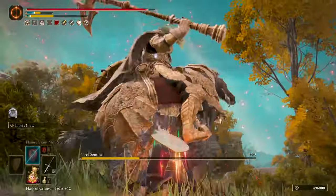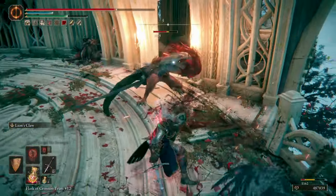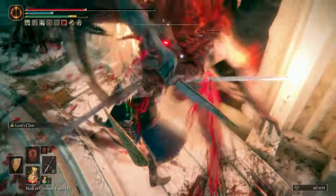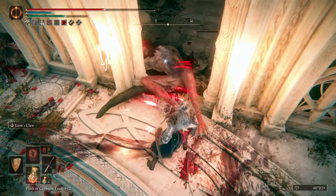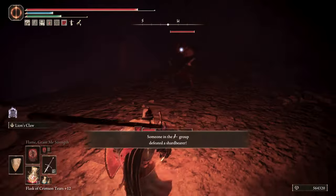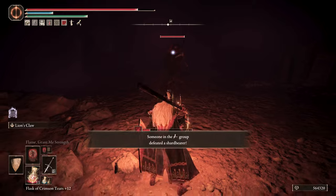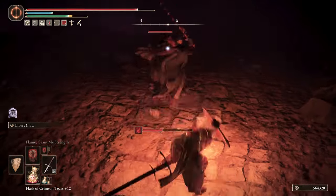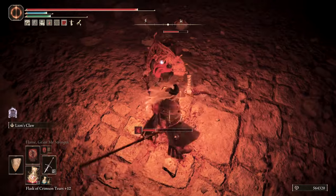This build is all about breaking the stance of enemies and some bosses to do critical attacks, hence bigger damage, but there will be a small playstyle variation when fighting mobs versus bosses. There will be three ways to break the stance: your regular attacks, the Ash of War attacks, and the guard counter attacks. When you're fighting mobs your playstyle will be sword and board, taking advantage of guard counters or using the Ash of War to break their stance faster and do a critical attack.